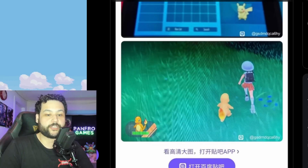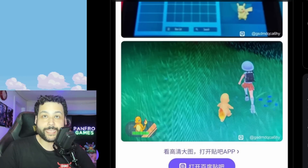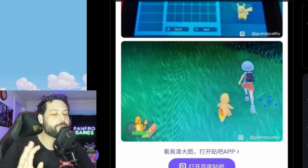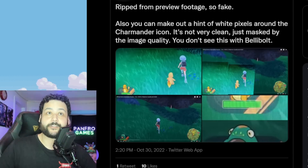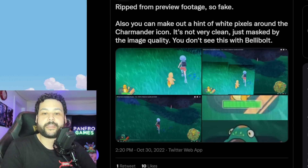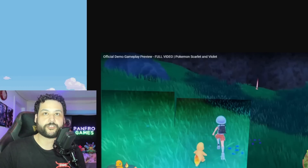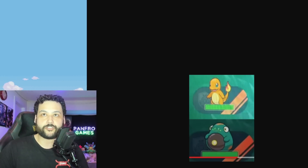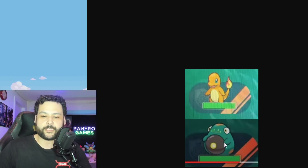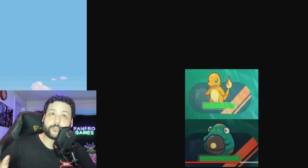The big image in question is the second one — is the Charmander image fake? Yes, the image is fake. You can see a hint of white pixels around the Charmander icon; it's not very clean, just masked by the image quality. You don't see this with Belly Bolt. Comparing the two, they essentially took an image from the trailer and pasted a Charmander and trainer icon onto it. Belly Bolt is a lot darker with a much cleaner outline — no white pixels — but you do see that on the Charmander. So yes, the Charmander image is fake.